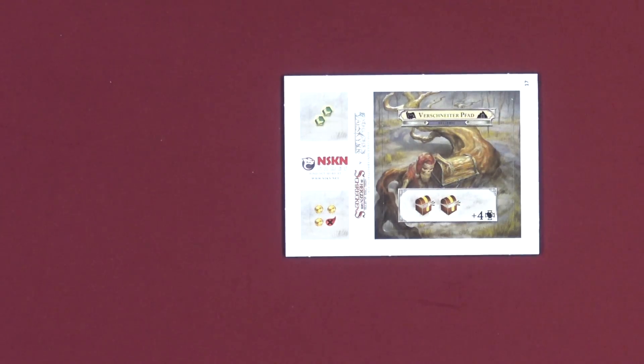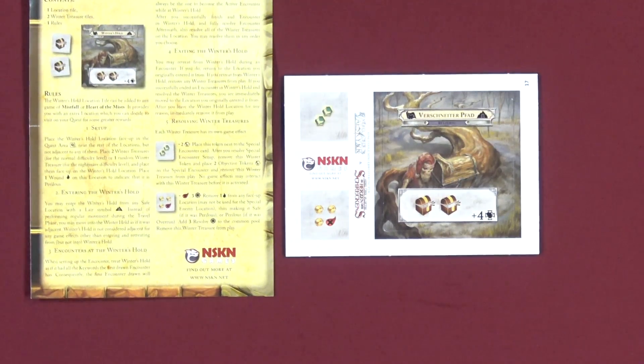Add three resolve to the common pool — remove this Winner's Treasure from play. Well, there you go. That's from Vlaada Chvatil and NSKN Games. It's a promo for Mistfall or Mistfall Hearts of the Mist. Join us again tomorrow for day 18, and hopefully we do better than this one — this was hard to read. Take care, see you tomorrow.